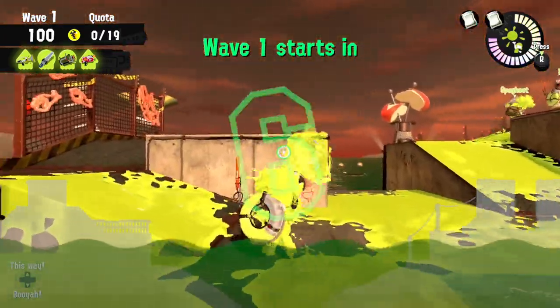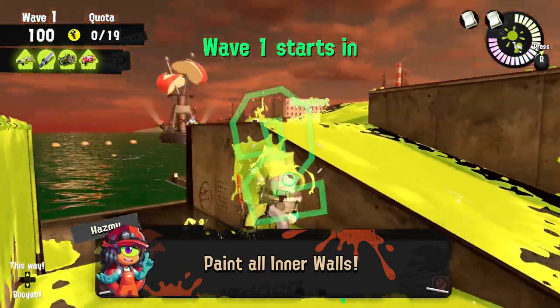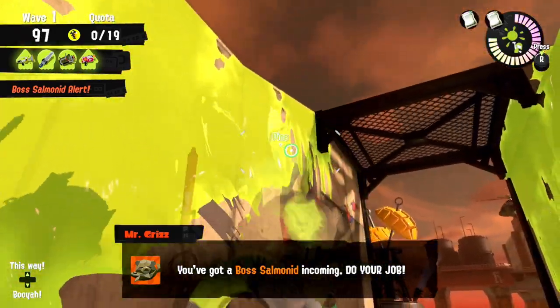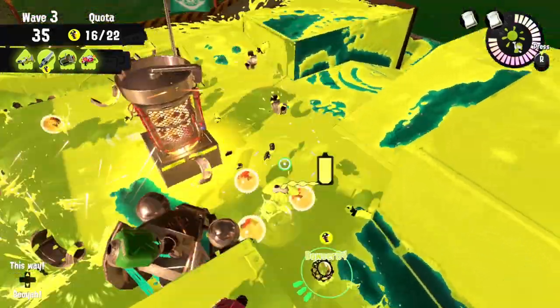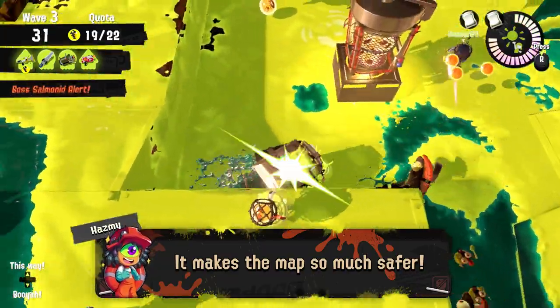But there's still a few that are crucial, especially on low tide. The most basic thing you can do right away is paint the inner surface of the stage walls that everyone constantly uses. This is the main strength of Hydroplant — you have access to all these elevated platforms you can climb onto and shoot down on Salmonids, so making sure you have a free path to travel up and down on walls is very important.